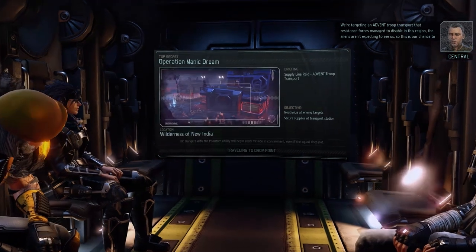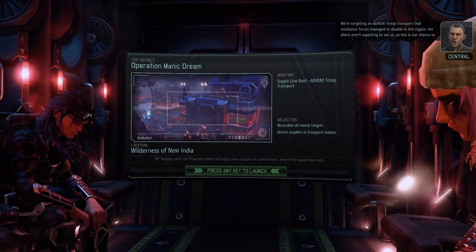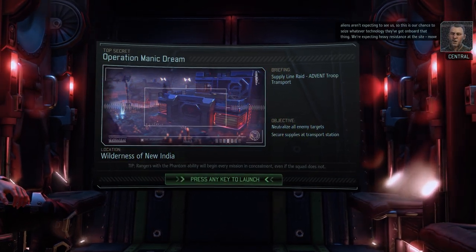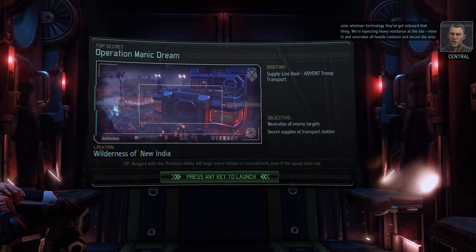A surgical strike as a supply raid - now that's not something we've had before. But considering the level of difficulty we've had thus far, I think it should be fine. We're targeting an Advent troop transport that resistance forces managed to disable in this region. The aliens aren't expecting to see us, so this is our chance to seize whatever technology they've got on board. We're expecting heavy resistance at the site - move in and neutralize all hostile contacts and secure the area.